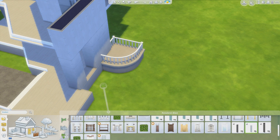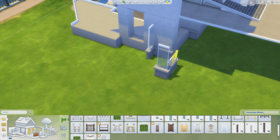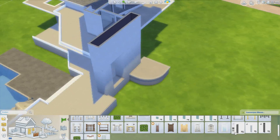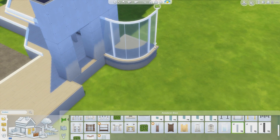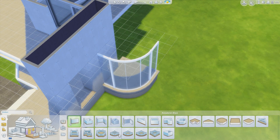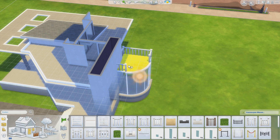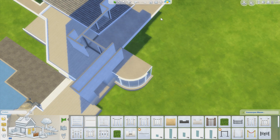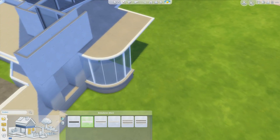I actually got some new custom content for this series because I found some awesome curved — actually a curved fence, but it can be used as a curved wall. It's custom content which looks really cool, seriously it's so epic. I'm going to be using that in this house because I just really like the look of it. Custom content is always something I simply can't resist. The source for this custom content is Matt The Sims.